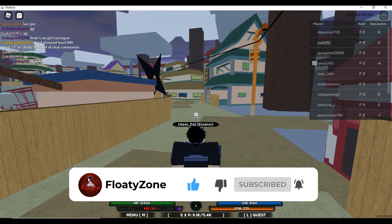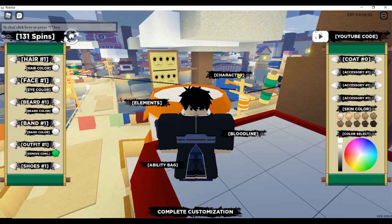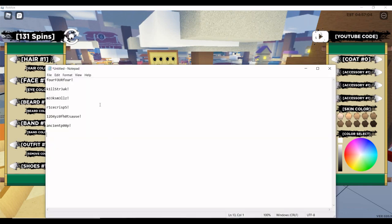Once you guys are on the edit menu, come over to the section that says 'YouTube Codes' and you'll put your codes in there. I wrote all my codes down right here — you guys can pause the video to screenshot this, but I'm going to go over them one by one.